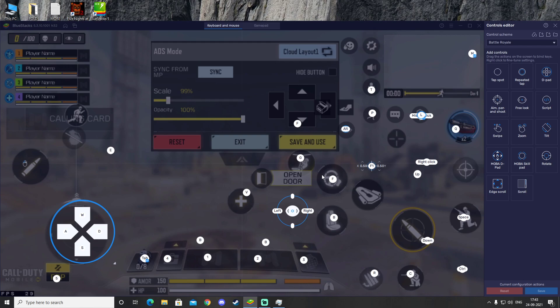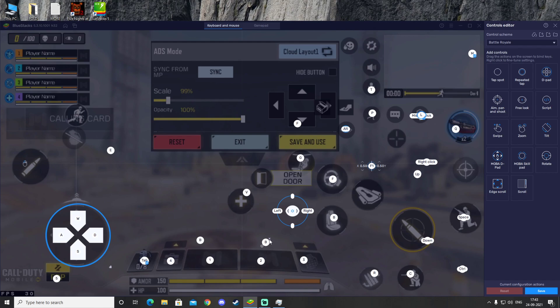Now we are going to deal with the controls. First, there is the walking setup — you can see there are two controls for it. Make sure both of them are rightly placed. After that, click on the Tab, then 4, then 1, then 2, and make sure the B key is placed correctly.